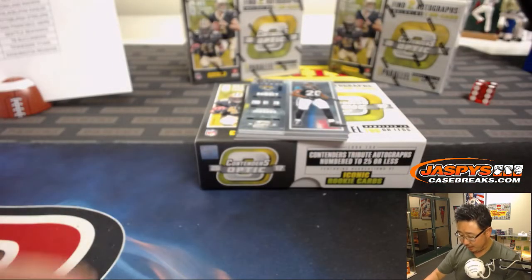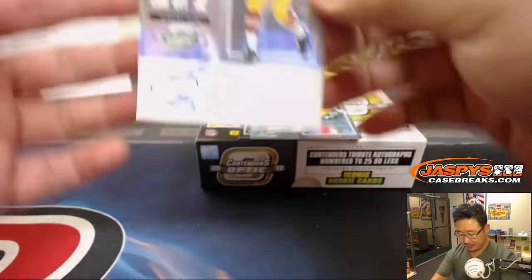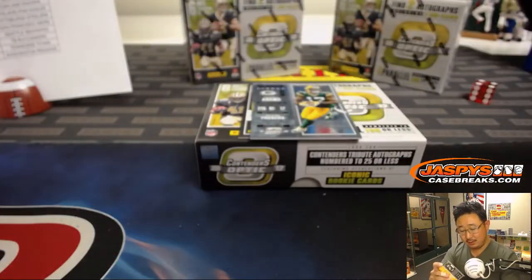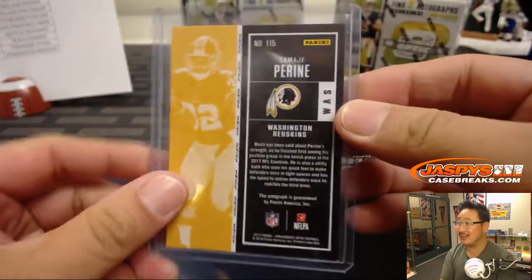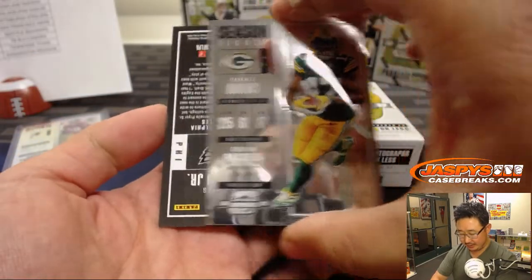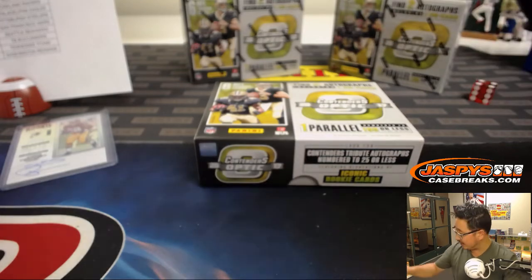Jalen Ramsey. Behind Devontae Adams it is Samaj Pirine — on-card auto for EA and the Redskins. Allen is saying we pulled Jamal Adams for the trifecta. Todd, you can just retire from breaking right now. Behind the Packers is Devontae Adams — Greg Ward Jr. rookie ticket autograph for the Eagles. That goes to EA and the Eagles. Five out of 25.